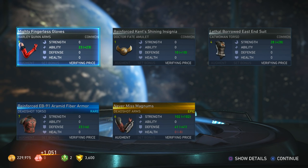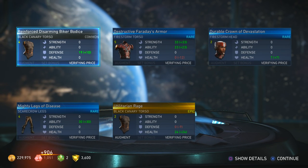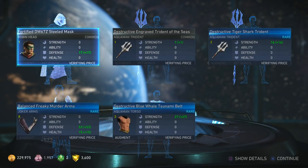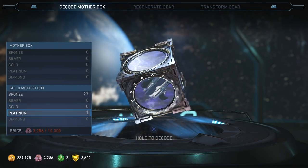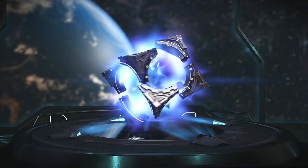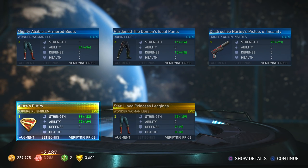Never Miss Magnums — Deadshot arms. Black Canary torso. Murder arms, a new mask for Robin. Friday Night Fight sword — wonder how that looks. Last one — platinum before I go feed Princess. Come on, give me something good — yes, I got two! Nice, I got a Supergirl crest and some epic Wonder Woman legs, and this one is part of a gear set — Alura's Purity.